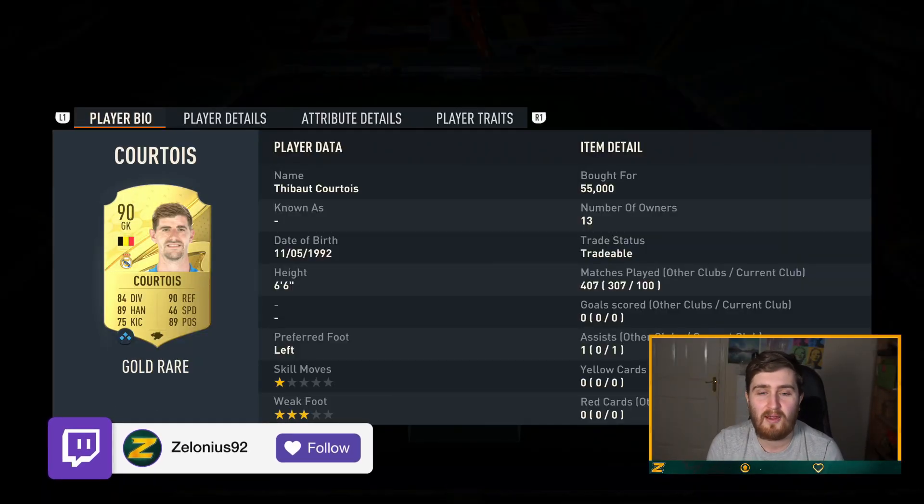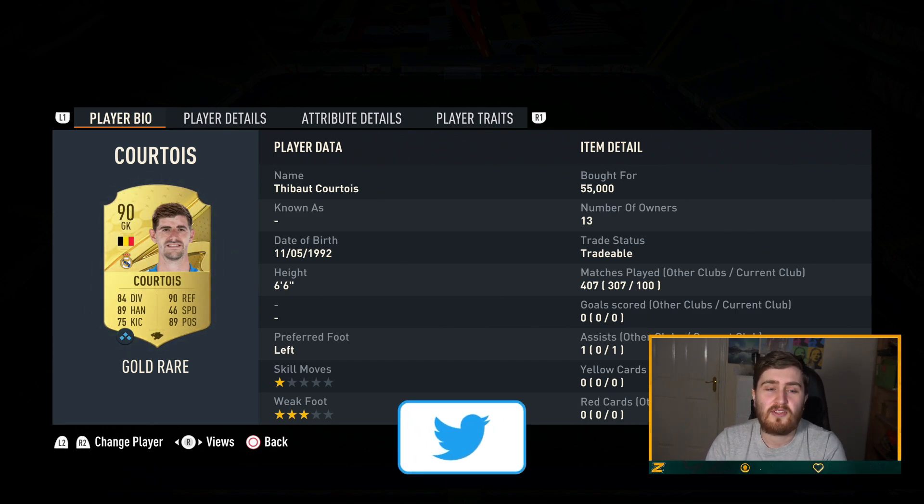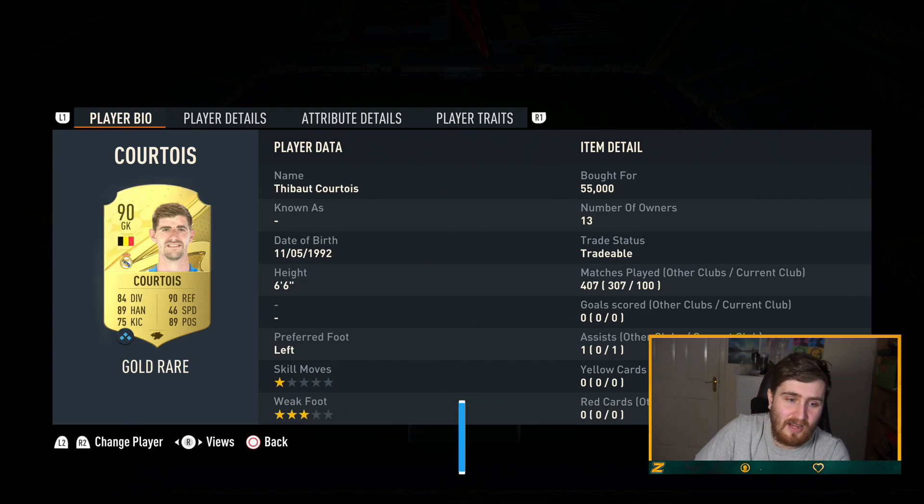We're at the point of the game now where squad builders are harder but also easier. They're harder in the sense that there's so much choice, so many different ways you can build, and so many different promo cards that have come out and different ways to get chemistry. But it's also easier because there is more variety.